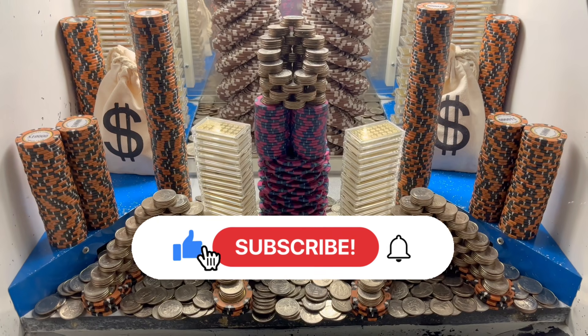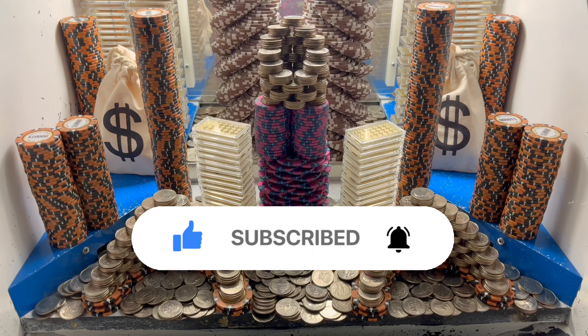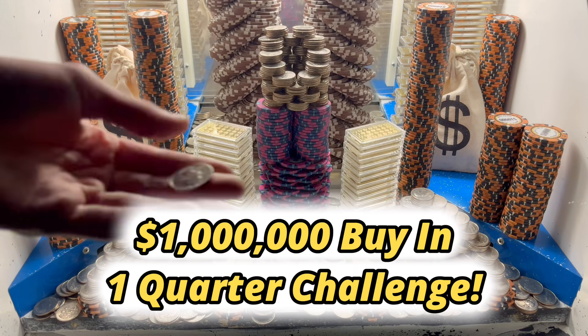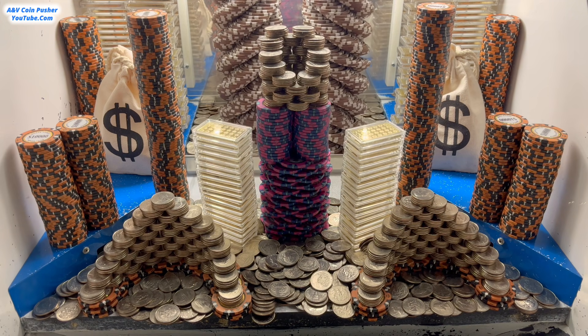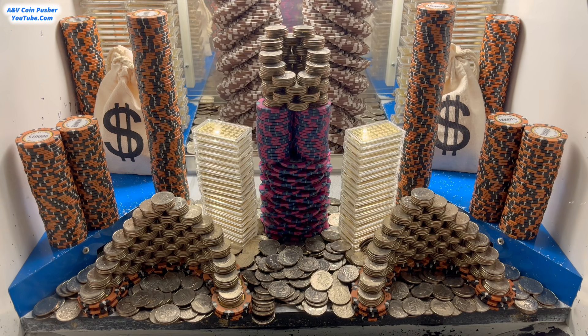What's going on everybody? I'm back with another High Limit Coin Pusher video for you all today. In today's video we're going to be doing a $1,000,000 buy-in. They only gave us one quarter for $1,000,000. My goodness, I think it already fell. We got some quarters out there in the center — so that right there is the quarter. Let's see if we can get any more quarters out of that.